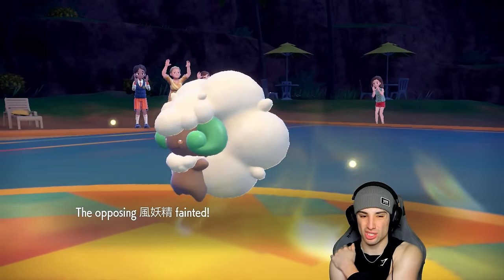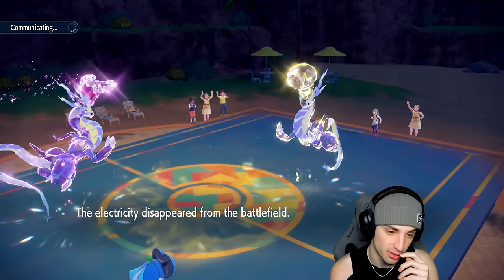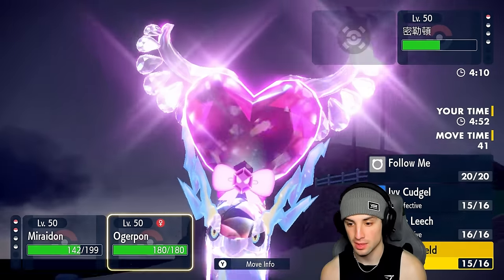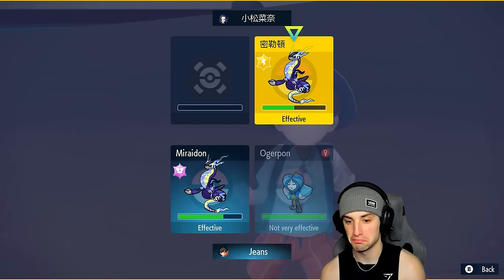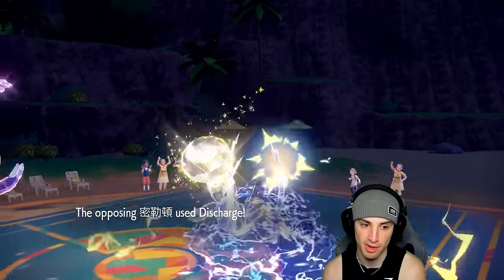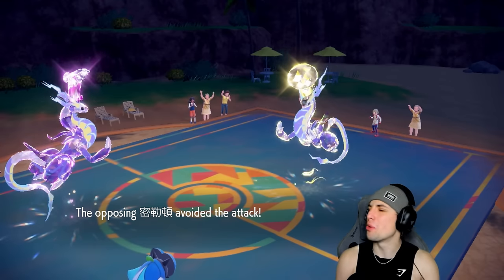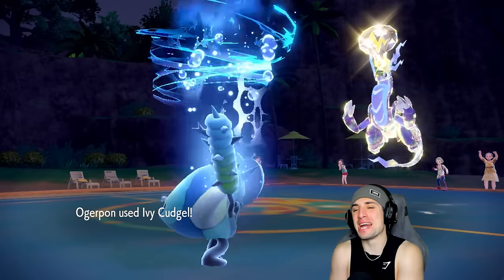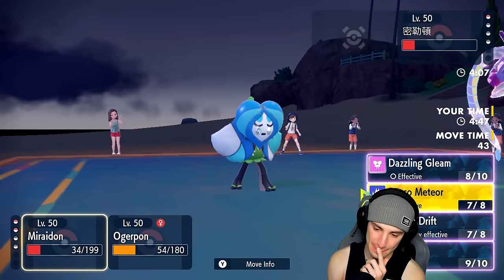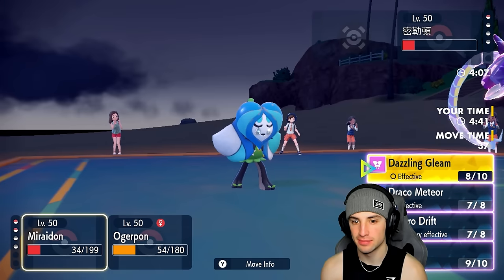They get off Tailwind. I knew they were going for Tailwind. They go for Discharge — that looks scary. Luckily I take out the last turn of Terrain and they just KO their own Whimsicott. No need to worry about Whimsicott anymore. I think they'll just Discharge again, so I won't go for Follow Me. I'll drop a Draco Meteor and go for Ivy Cudgel. Discharge flies, no paralysis — Draco Meteor misses! Don't tell me I lose on a missed Draco Meteor.